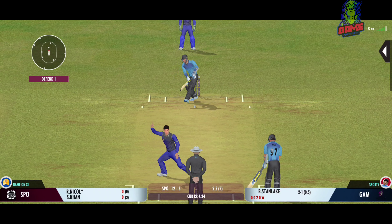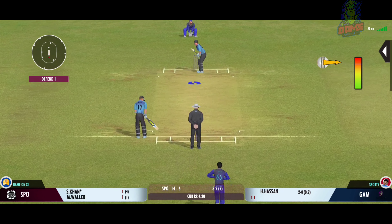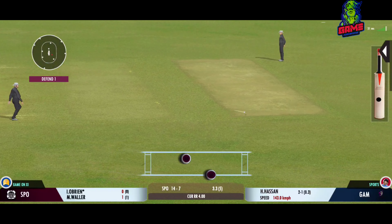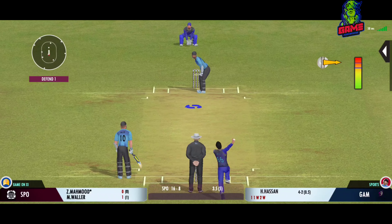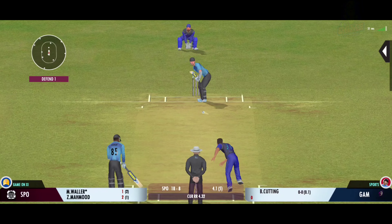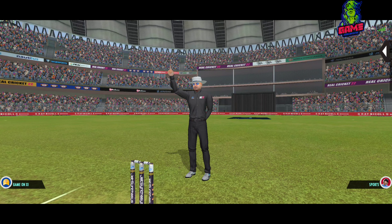It's 12 for 5 after 2.5 overs — another wild in-swinging delivery and another wicket. It's 12 for 6 after 3. Drop your comments below if you want any other game or video, I will be happy to make a video about that. We got another LBW on the last ball, and now there are 2 runners. Then we get another bold in-swinging delivery. Another couple of runs for the opponent. Score is 18 for 8, and after a single it's 19 for 8. Another wild in-swinger and another LBW.